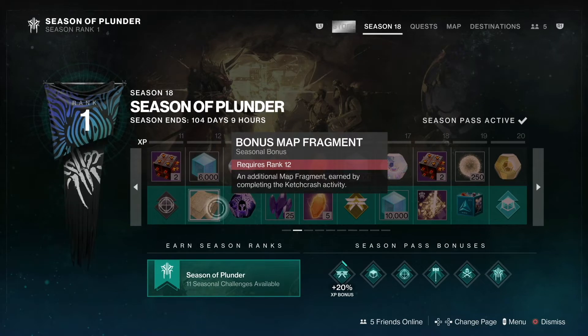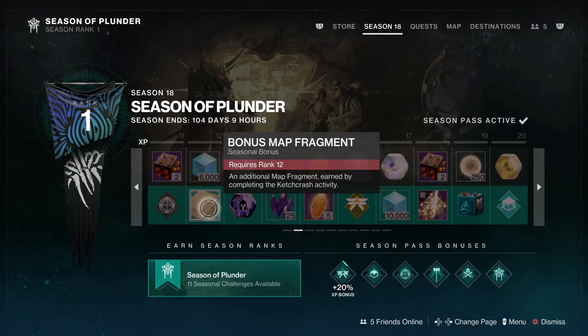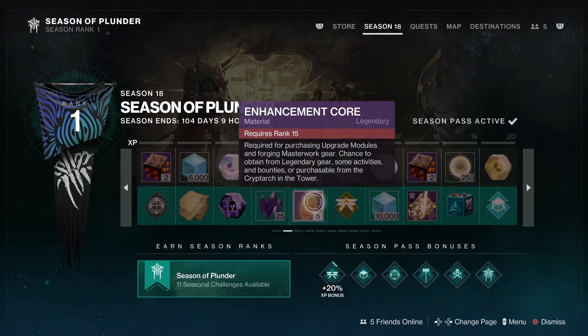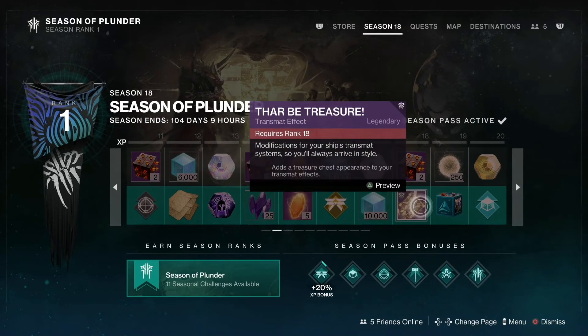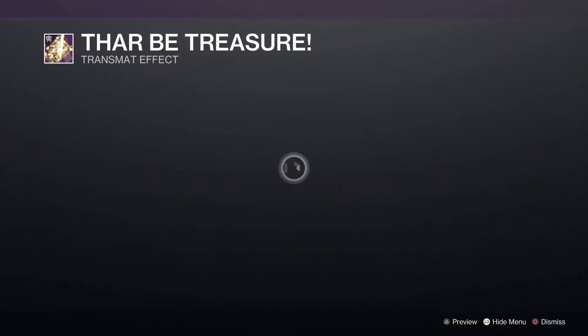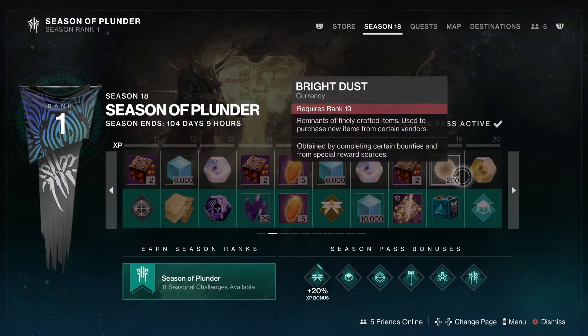This looks like a new material — an additional map fragment earned by completing activities. This is exclusive to the season. If you do the paid path, it helps you out a bit more. You can also add the treasure chest appearance to your treasure chest, which is not bad.